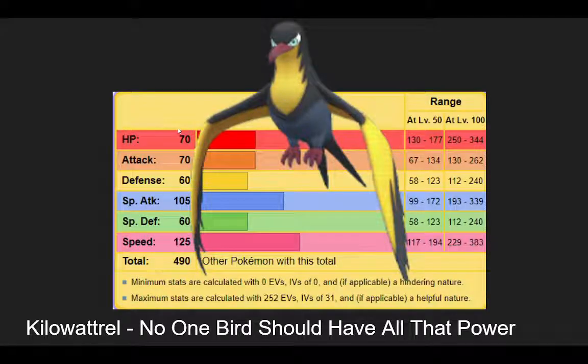This episode is a 'Gone with the Wind' show covering the two new abilities they added this gen — Wind Rider and Wind Power — and then an interesting synergy we've tacked alongside them. It's definitely a meta that appreciates Tailwind, which I think is a big part of that thought process. The first Pokemon: Kilowattrel — no one bird should have all that wind power.